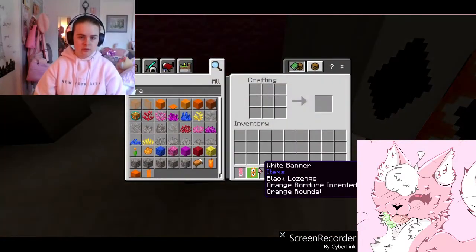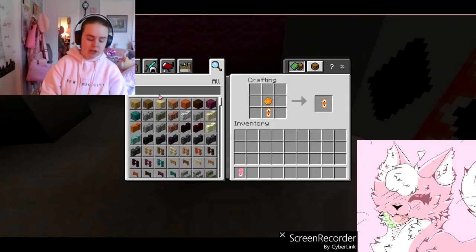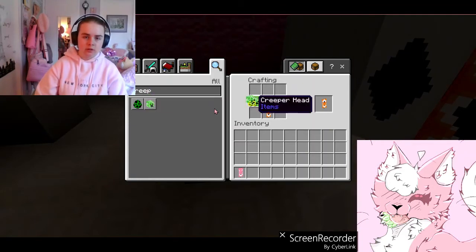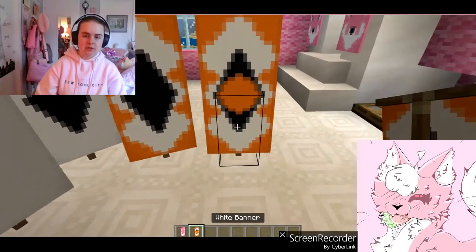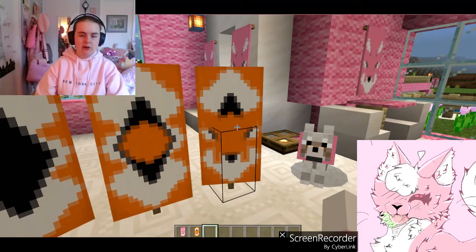Alright, so then we need that. Then we need some orange dye right on top of it. And on the left side of the orange dye, we need a creeper head, just one. You may see it — it's beginning to look like a fox. But we're not finished.